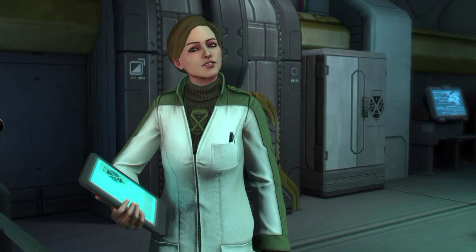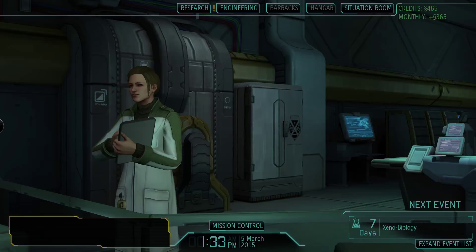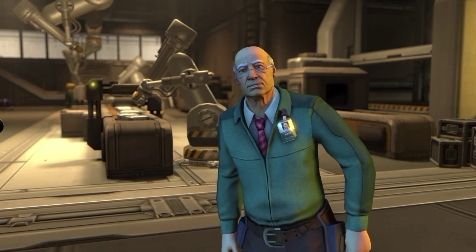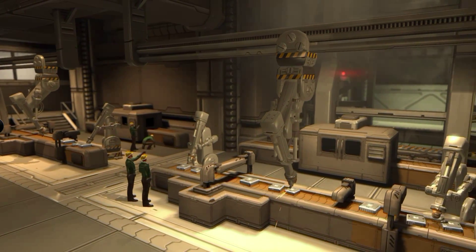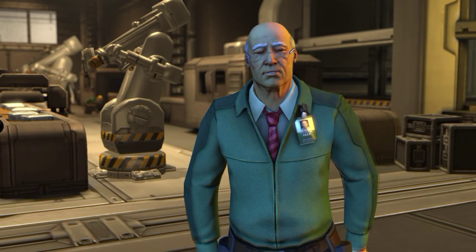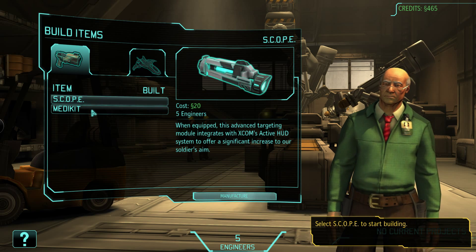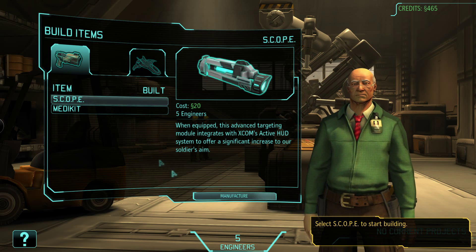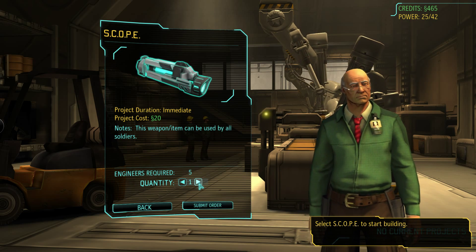Engineering is online and Dr. Shen's staff are ready. We head to engineering where anything the research labs dream up can be built. Dr. Vahlen has sent new schematics and with our approval they'll begin fabrication. We can build the scope or the medkit - the medkit can heal units and the scope can increase our damage done with weapons. We can build them pretty cheap and they're really quick to build.